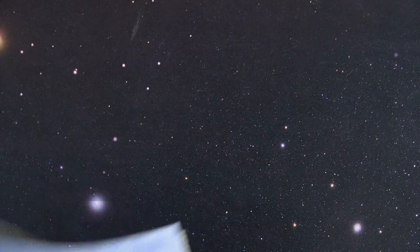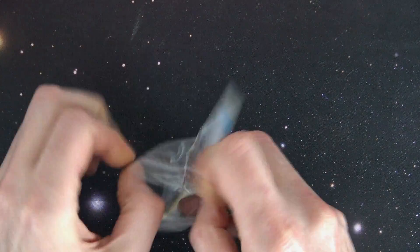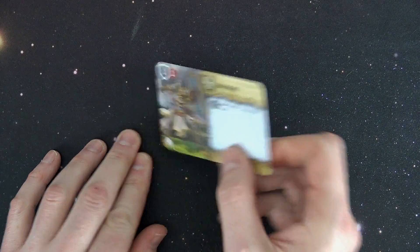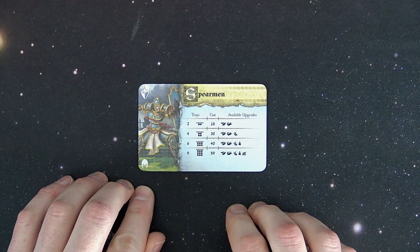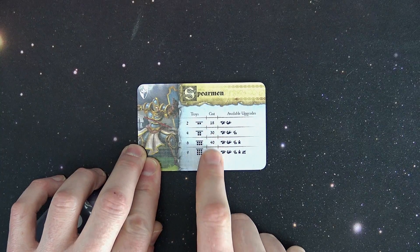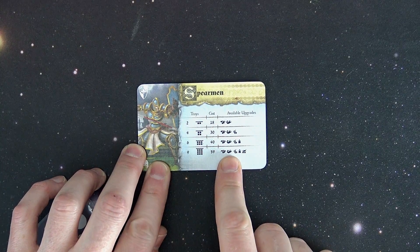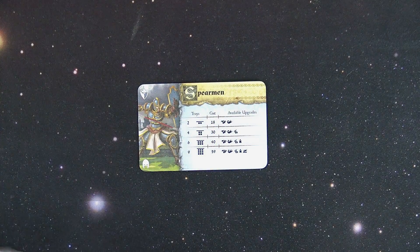As far as the Spearman card upgrade goes, we saw this in the starter — nothing new there. It's going to be melee, two surge, or spend one inspiration token. We all know that's how you get rid of banes. For your costs, two trays is going to cost you 18, but you get a bonus the more you get. And of course, the more you have, the more available upgrade cards you are going to be able to equip to your squads.